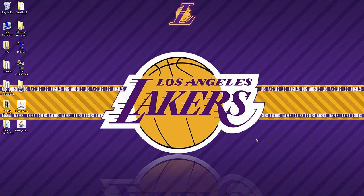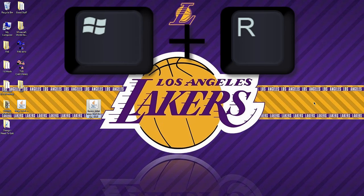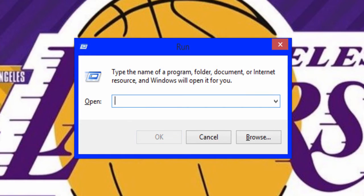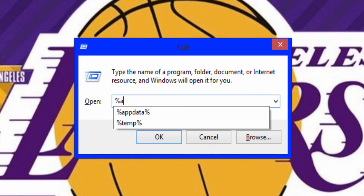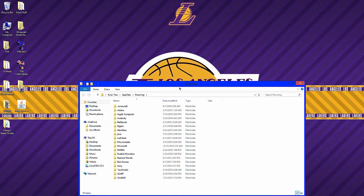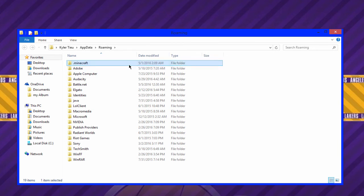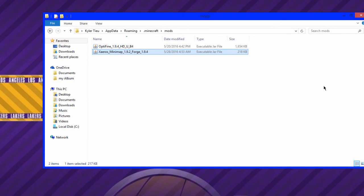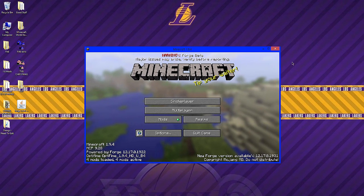Now all you have to do is press Windows key and R at the same time. This window will pop up and you want to type in %appdata%, then select OK. Go to .minecraft, go to mods, and just take the mod and drop it in there — it's that easy, that simple. Exit this and open up Minecraft.